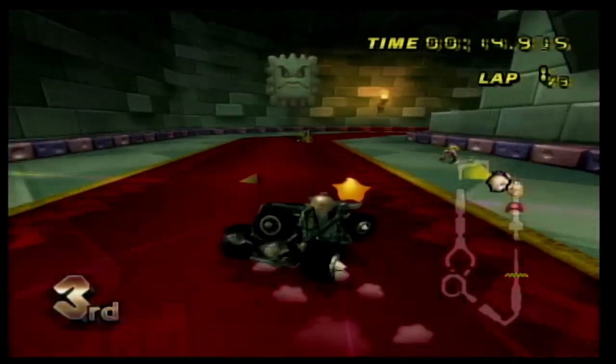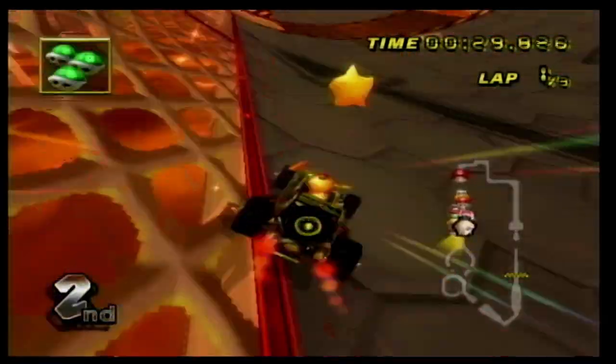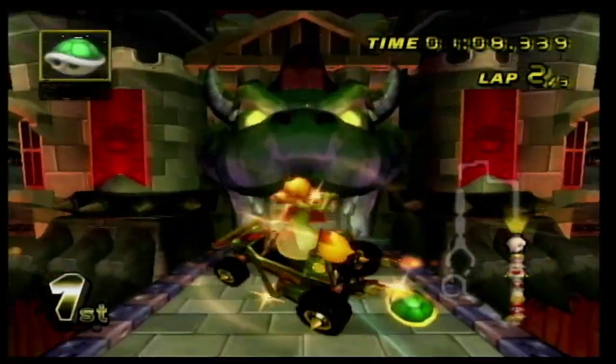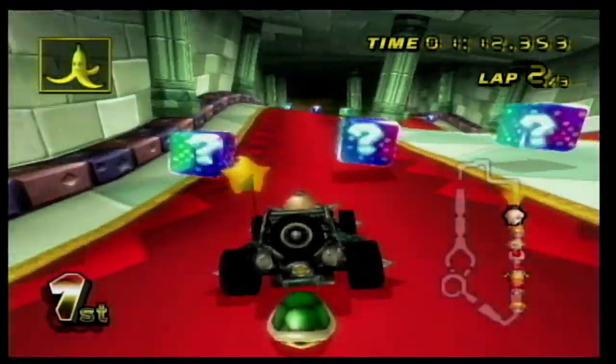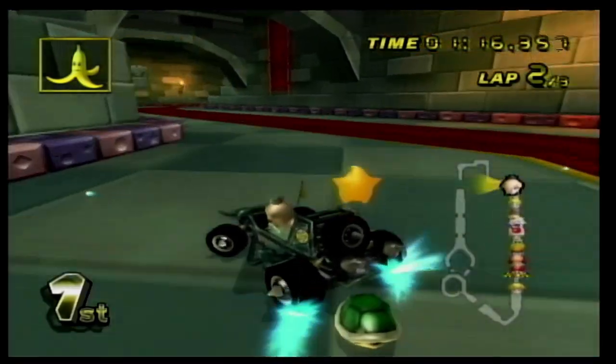Number 5 is Bowser's Castle, and this one is absolutely amazing. You dodge thwomps almost the entire time, and you have to dodge a Bowser statue throwing fireballs at you. The entrance to the castle is even modeled off Bowser's face. This track is really immersive, and even adds a trippy section where the course kind of looks like it's wiggling around. In my opinion, this is the best Mario Kart Bowser Castle.